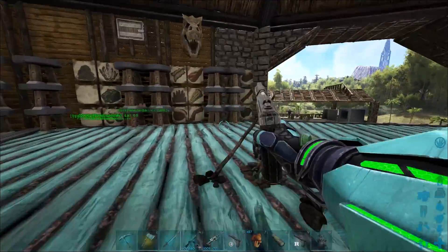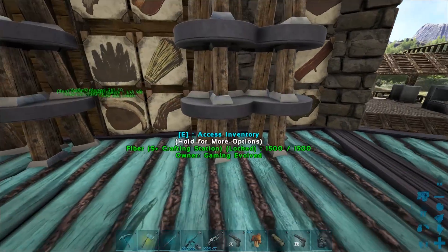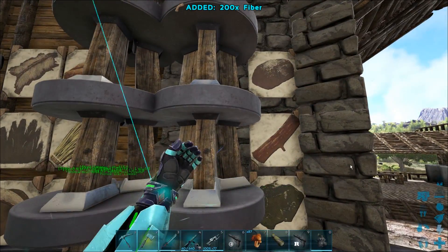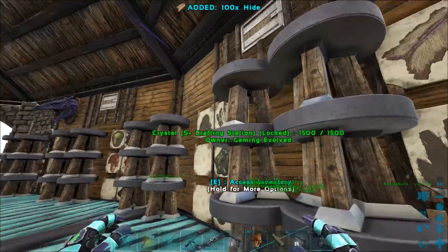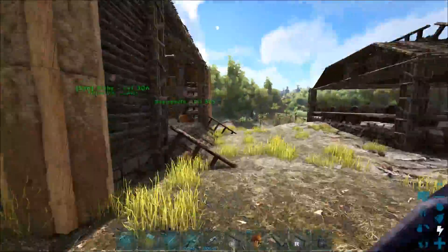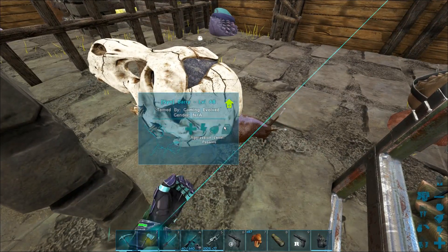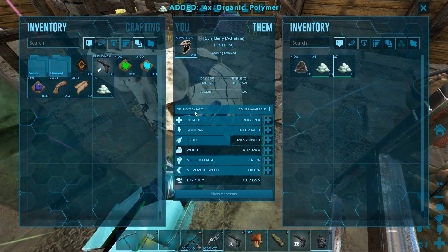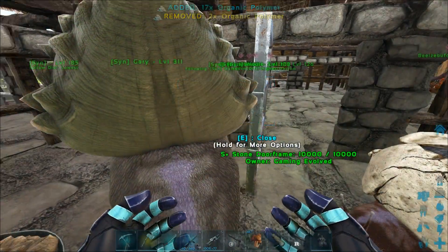So we need 40 hide, 20 fiber, and I think it takes like raw meat as fuel or something. Let's just grab a stack of 200, screw it. We need 40 hide. Just grab half of that, and then we need organic polymer - we definitely have some of that over in our snails over here. We also gotta feed these guys pretty soon. We definitely gotta feed them, I gotta make some tasty cakes, but I gotta travel over to the community to grab some more crops.